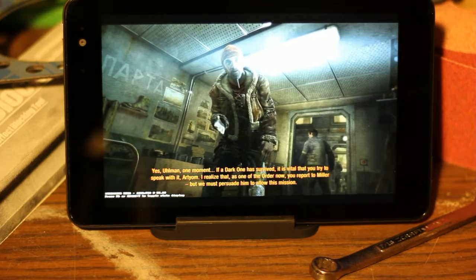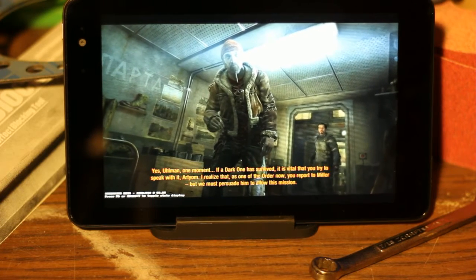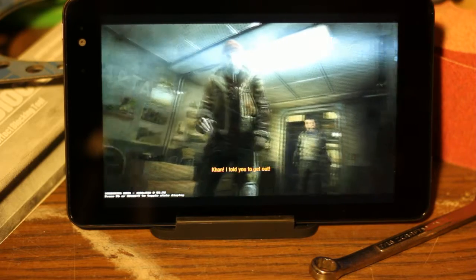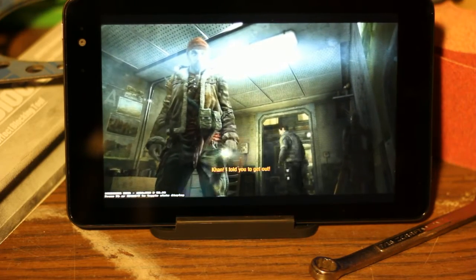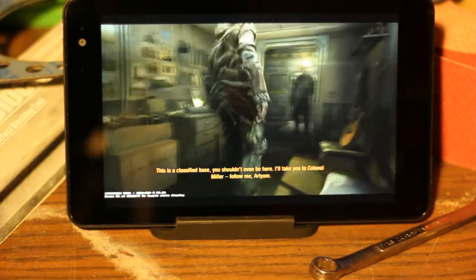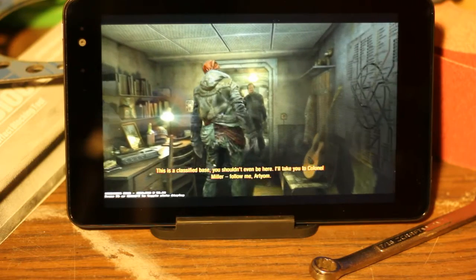I realize that, as one of the order now, you report to Miller. But we must persuade him to allow this mission. Khan, I told you to get out! This is a classified base. You shouldn't even be here. I'll take you to Colonel Miller. Follow me, Artyom.